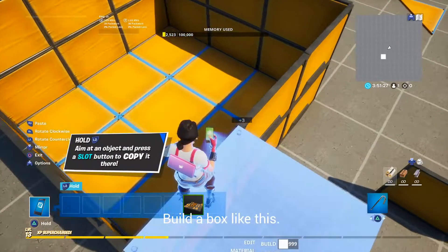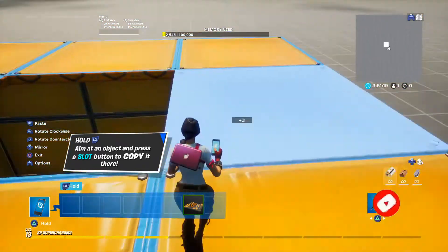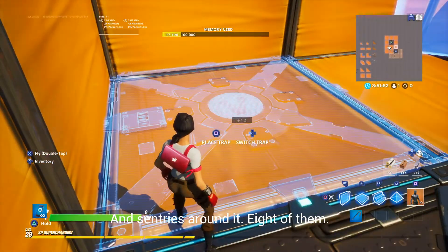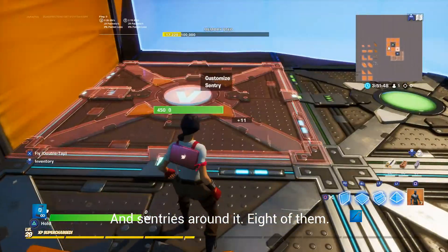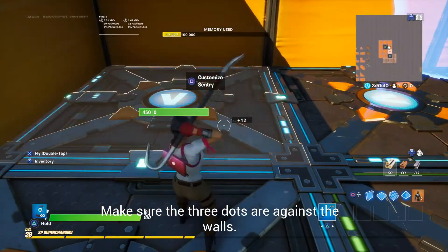Build a box like this. Place a player checkpoint in the middle and sentries around it — eight of them. Make sure the three dots are against the walls.